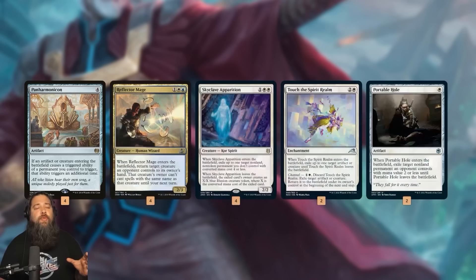Sweet new addition number one: Reflector Mage, new to Arena thanks to Explorer Anthology 2. There was this brief glorious moment when Panarmonicon was in standard that it was kind of a real deck — it actually top 8'd a GP. But then sadly Reflector Mage got banned out of standard and no one played Panarmonicon anymore. Now we have Reflector Mage again, so we can do the old trick of bouncing two of our opponent's things with Panarmonicon, and our opponent can't replay it the next turn. We also have Skyclave Apparition, Portable Hole, and Touch the Spirit Realm as our removal package.